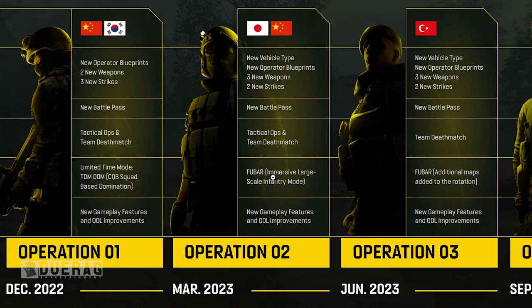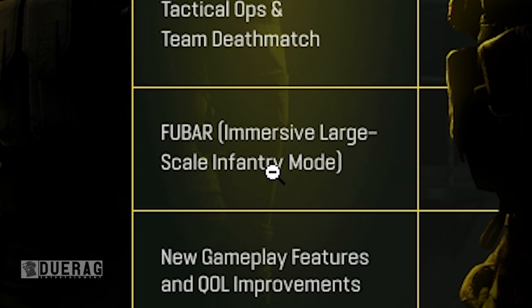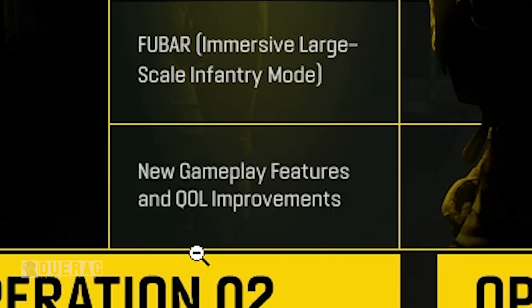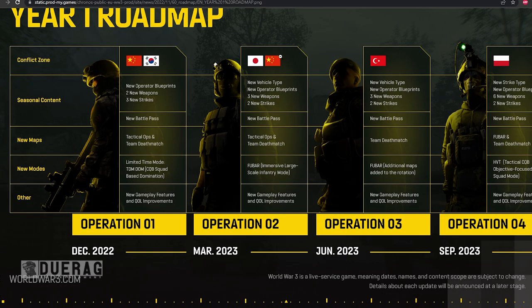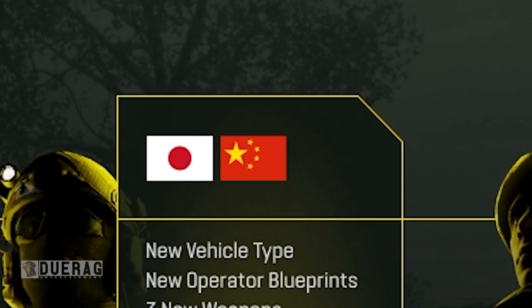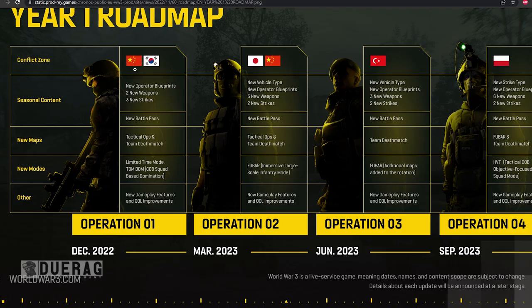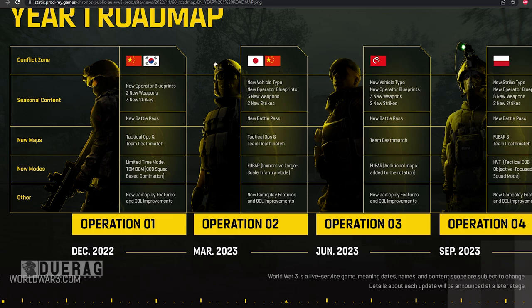In March we're going to see the new game mode FUBAR, which is an immersive large-scale infantry mode. New gameplay features and quality-of-life improvements. Two new factions — Japanese and Chinese — and I believe Turkey as well. There are two of the same flag here, so I'm assuming it might be North Korea and China.